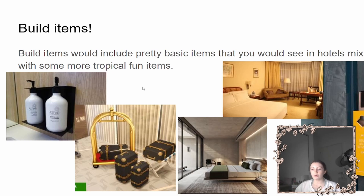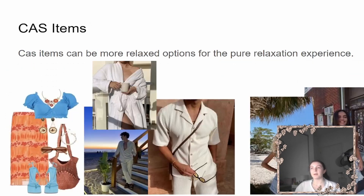Also more soap dispensers with shampoo for showers. Build mode focus should mainly be on lobby areas, bedroom areas, and bathroom areas. A few kitchenette items like a new mini fridge that looks run down and a new microwave would round things out.